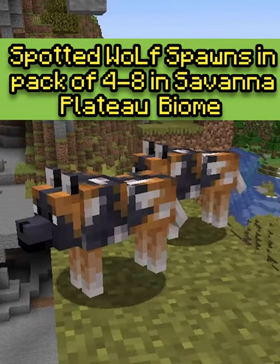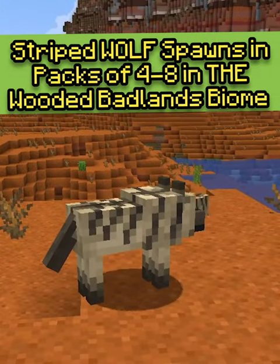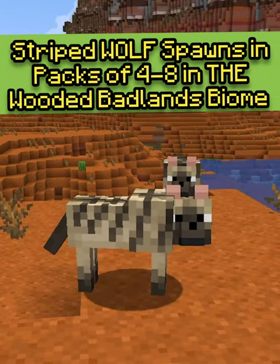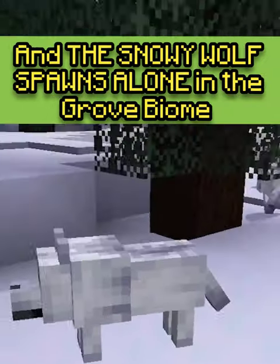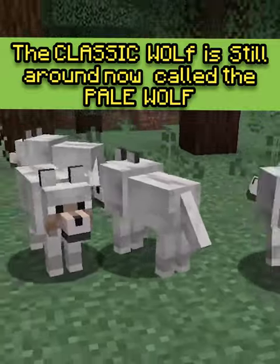The Spotted wolf spawns in packs of 4-8 in the savannah plateau biome. The Striped wolf spawns in packs of 4-8 in the wooded badlands biome. And the Snowy wolf spawns alone in the grove biome.